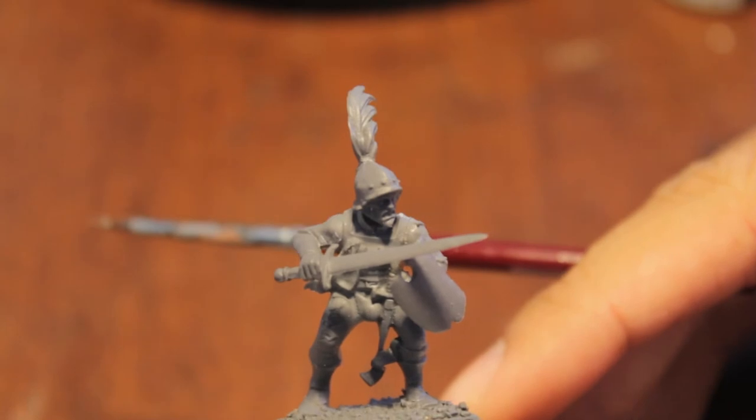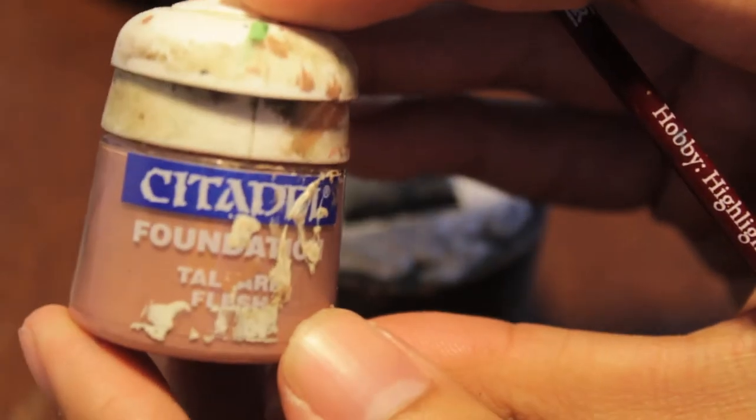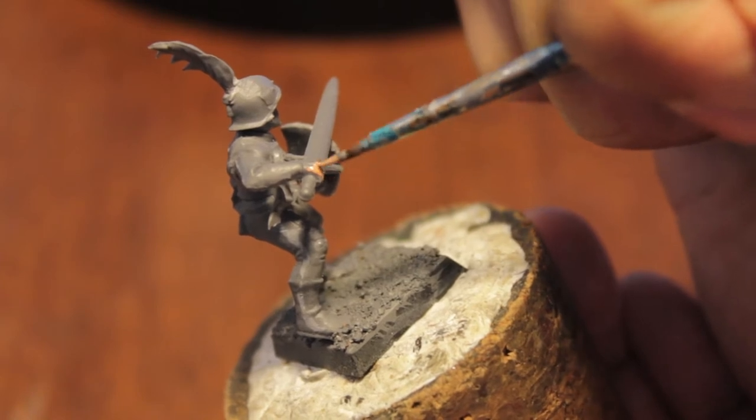Okay, so here we've got our swordsman ready for painting. A little bit of a different light angle so I can see my computer screen. Let's get started. I always like to start with the face and the hands, so let's go with Talarn Flesh. We're using just a little bit of Talarn Flesh on our wet palette so that the paint doesn't become too thick. When we paint it on, we're not just slapping it on but going in small short strokes.